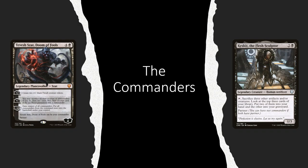Let's take a quick look at our commanders, which are Tevish Zat, Doom of Fools, and Keskit, the Flesh Sculptor. I really, really like this deck - I think it's really cool, so I'm going to ramble a little bit. Let's start with Keskit. Keskit is a five-cent commander, two and a black for a one-three legendary creature, Human Artificer. It has: tap and sacrifice three other artifacts and/or creatures, look at the top three cards of your library, put two of them in your hand and the other into your graveyard. So Keskit allows you about once per turn to sac some stuff to draw two cards. That's great - that's exactly what we want to be doing.